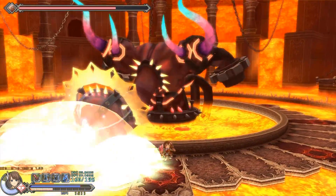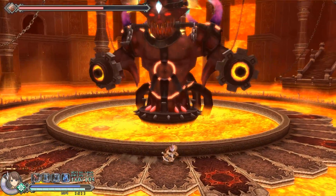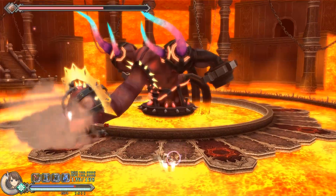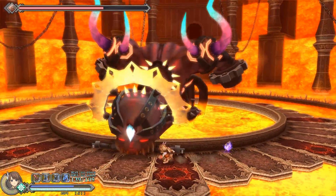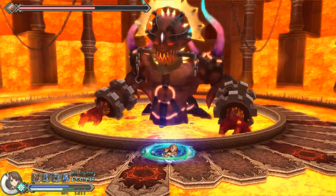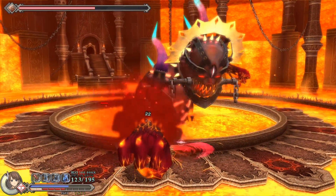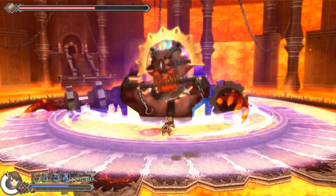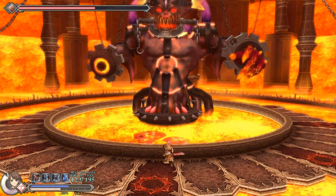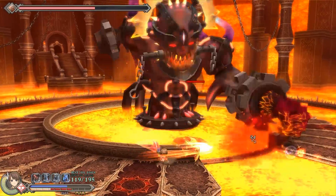Simply don't stand on the tiles that have a mark on them to dodge the laser attack. Every time you destroy the boss's hands, he will slam his head onto the ground. You want to move away so the attack misses, then come back and attack the head. He will then summon a purple baby phoenix and slam his head on the ground again. The phoenix is easy to kill — repeat what you did the last time he slammed his head down. After that he will regain his hands and continue using normal attacks. Attack the head enough and the boss will fall.